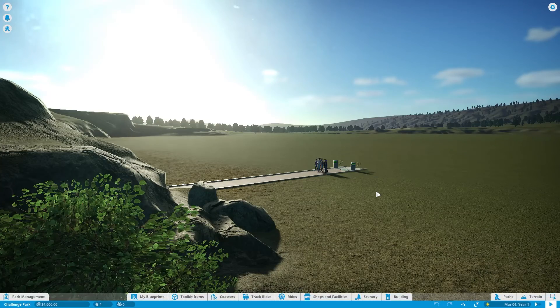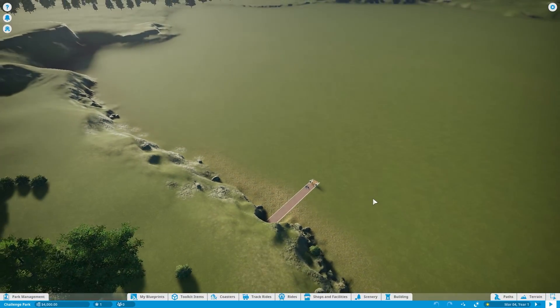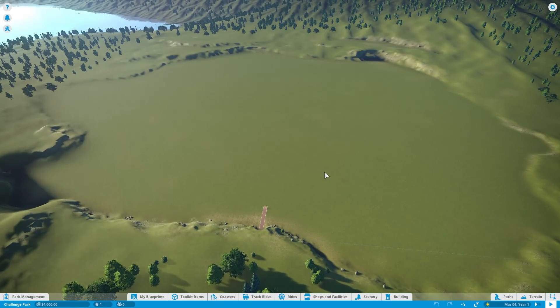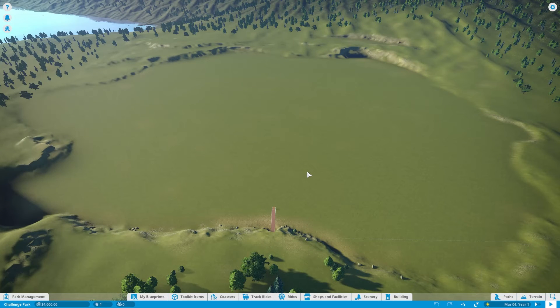Here's our park. It doesn't look like much yet, but we are going to make it beautiful. This is one of the starting from scratch options — a challenge park. You can pick several different options, different environments like tropical or desert. We've chosen the deciduous option, which looks kind of nice — just a really nice flat green space to build a park.